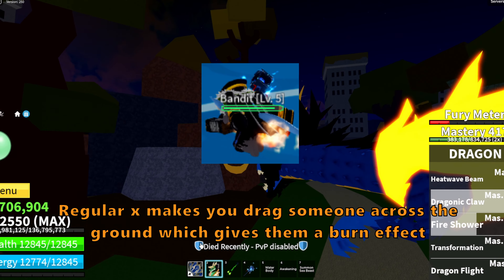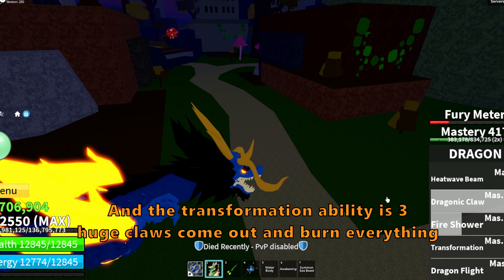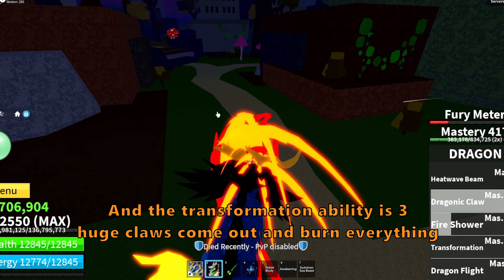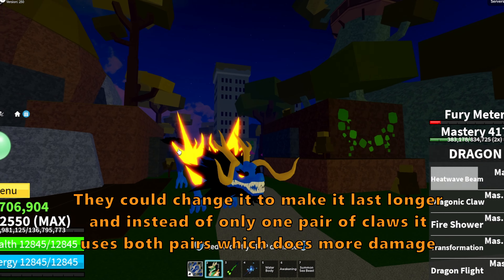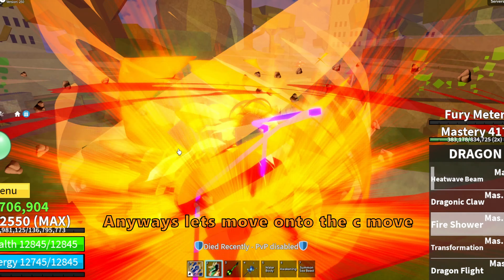The X move is the next one. Regular X makes you drag someone across the ground, which gives them a burn effect. The transformation ability has three huge claws come out and burn everything. They could change it to make it last longer, and instead of only one pair of claws it uses both pairs, which does more damage.